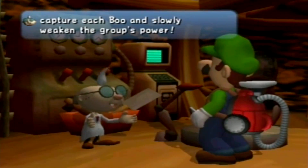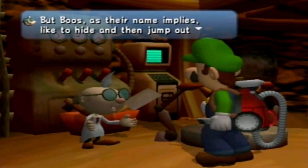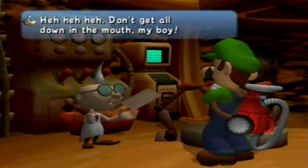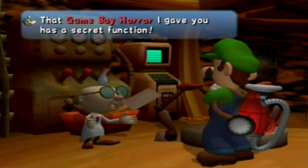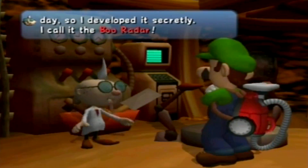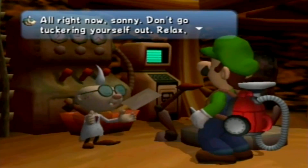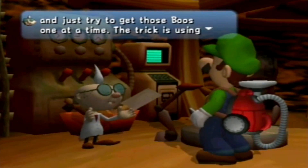Capture each Boo and slowly weaken the group's power. But Boos, as their name implies, like to hide then jump out to scare people — you've got your work cut out finding them. The Game Boy Horror I gave you has a secret function — I call it Boo Radar. The Boo Radar will flash when something round like a Boo is hidden nearby. Use it to search everywhere.